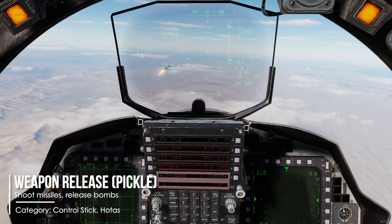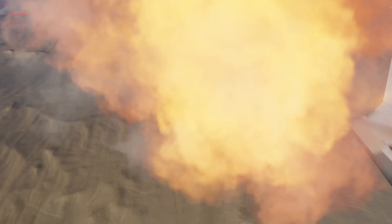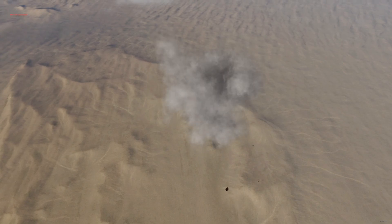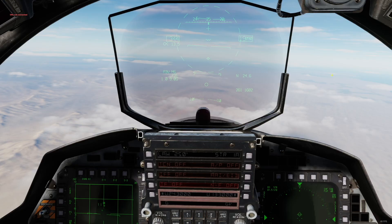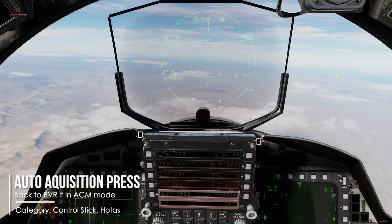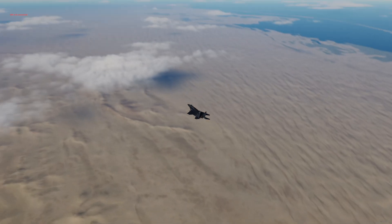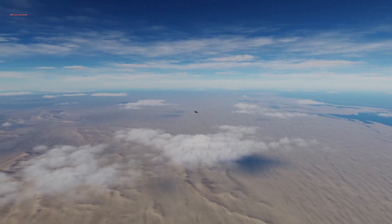When it gets close and personal and you need your ACM modes, press Auto Acquisition aft to get to the vertical scan, and Auto Acquisition forward to cycle through the boresight modes. Auto Acquisition press brings you back to your BVR modes. Now you are ready — go out there and put some warheads on foreheads.